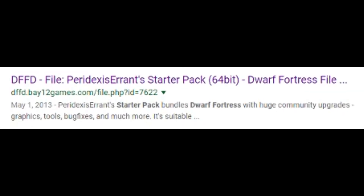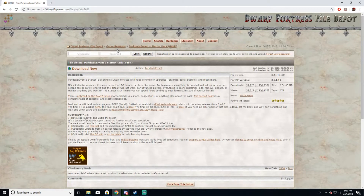Let's fire up the internet and search for Dwarf Fortress Starter Pack. This should be one of your first search results — the PeridexisErrant's Starter Pack. The reason we want the Starter Pack is it not only contains the base game, but a lot of utilities and tools to go along with it to make starting out a lot easier. Once you're on this page, just download it and you'll be good to go.